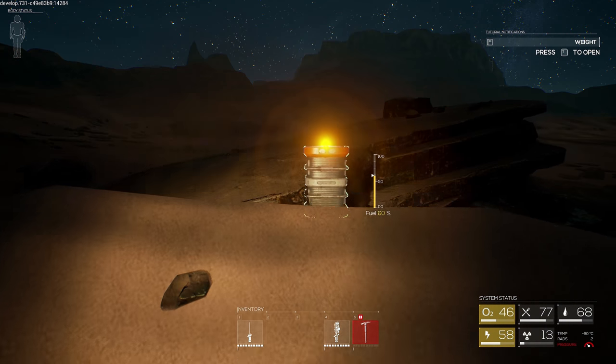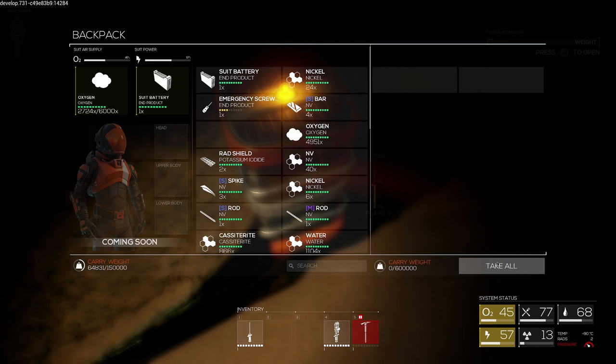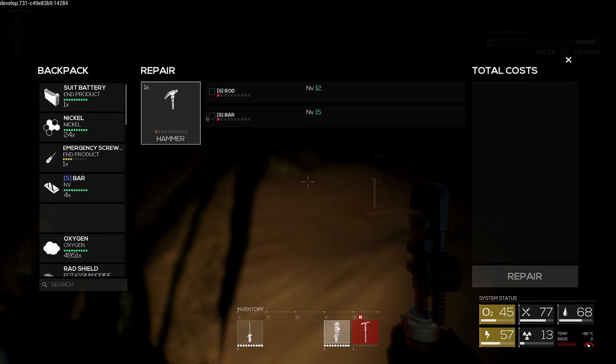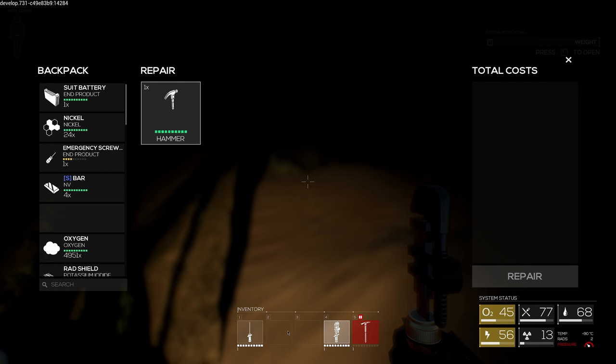A box - will you be NV? Yes! NV! All right. I have no more materials but I can reboot this. There we go - perfect. So we got a hammer back.